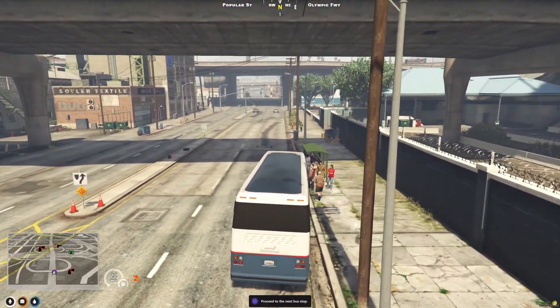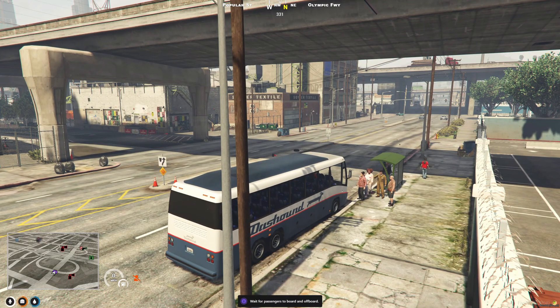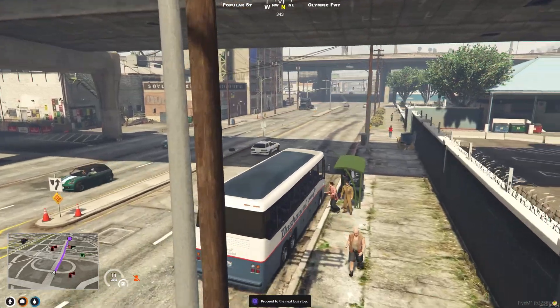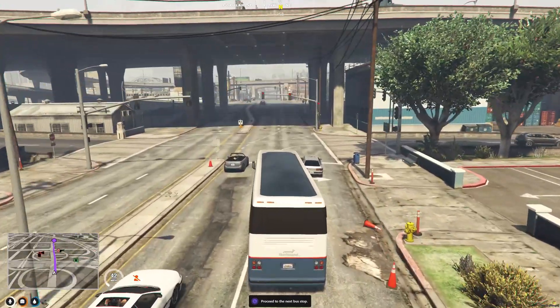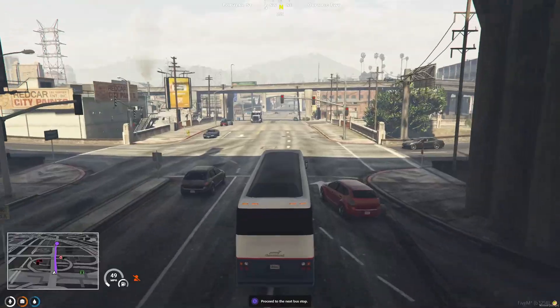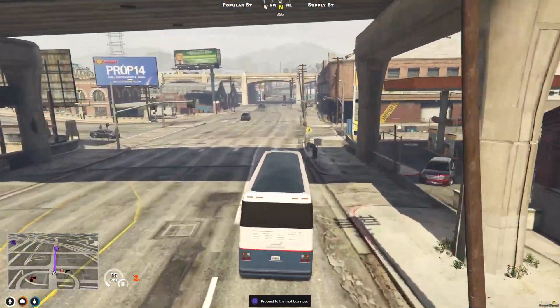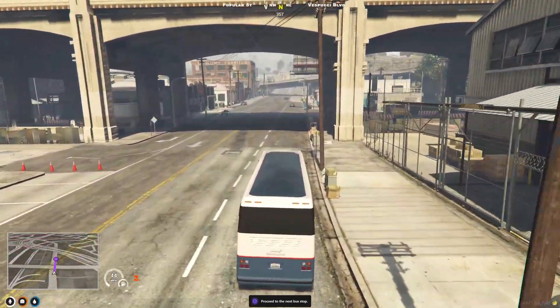So let's pull up at the next bus stop and let these people get on the bus. How many we got? One. There we go. Okay, so they don't want me — they're waiting for another bus, obviously going to a different location. Squeeze through the traffic, head to the next bus stop. And yeah, if your city's low population and people want to earn some money, it's a great little job to keep them going.